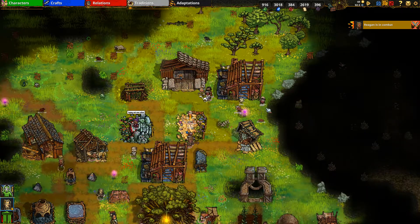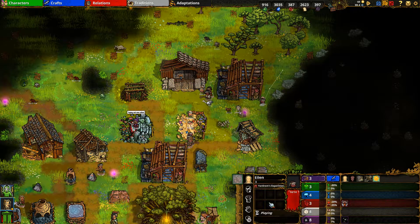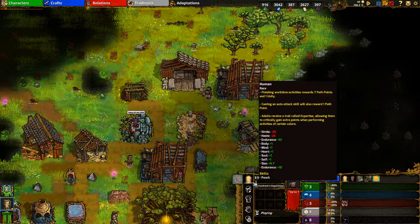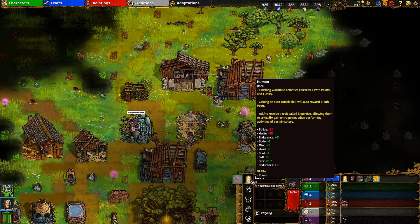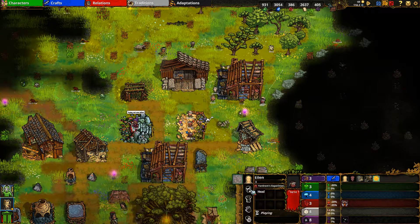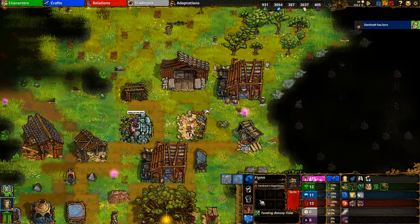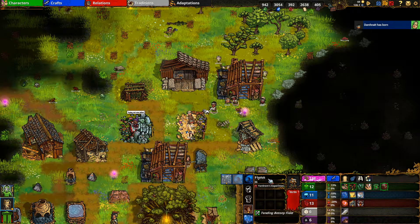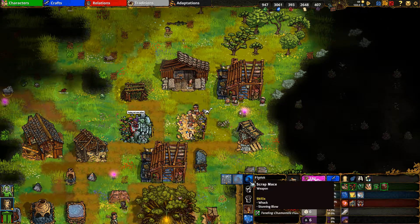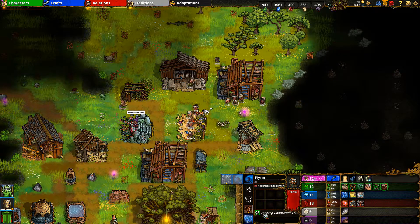The bottom right interface shows individual character information. From left to right are the five gear slots: the top slot is the weapon, then head armor, chest armor, jewelry, and trinket. For example, Flynn is a 36-year-old character - you can click on his name area to rename him. He has a scrap mace equipped, no armor, jewelry, and a hammer pouch. Below the gear are six inventory slots.